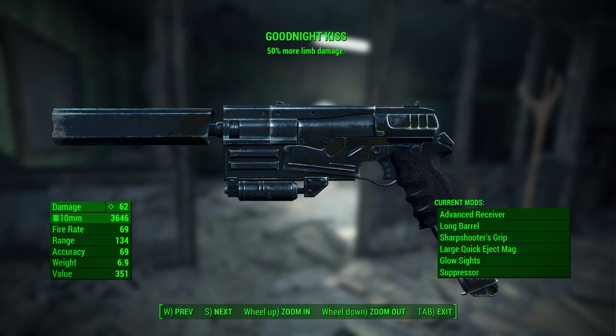It has an advanced receiver, a long barrel, sharpshooter's grip, large quick eject magazine, glow sights, and suppressor. The damage is 62, the fire rate is 69, the range is 134, the accuracy is 69, and the weight is 6.9. Most importantly, it has 50% more limb damage and heads count as limbs. I named it the Goodnight Kiss and this is what I use against ghouls a lot to get their legs out from under them.